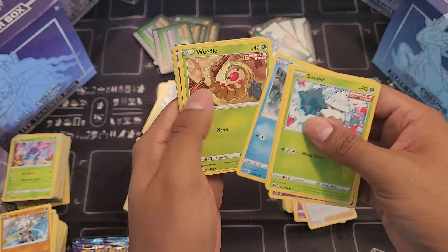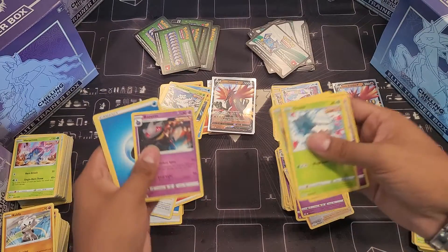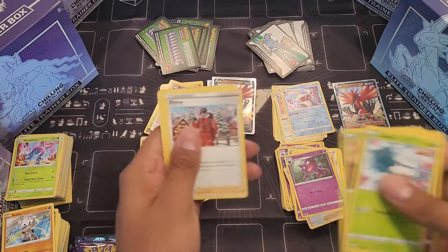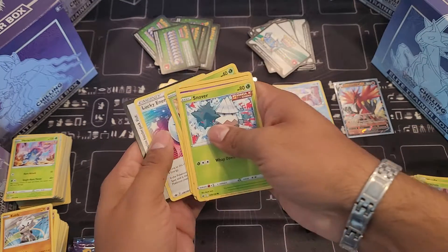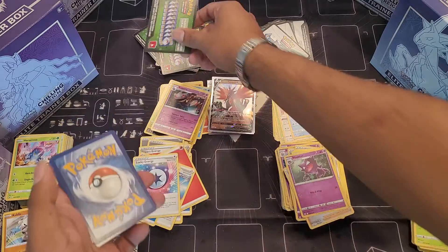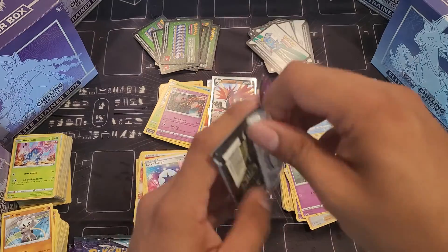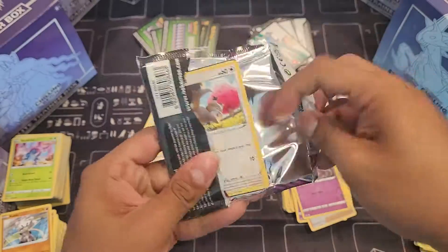Hopefully the light made it impossible for you to see, but we will see. These Elite Trainer Boxes are not doing me justice because I have yet to pull anything awesome. Lucky Energy — do that there and there we go. Two more Elite Trainer Boxes to go.